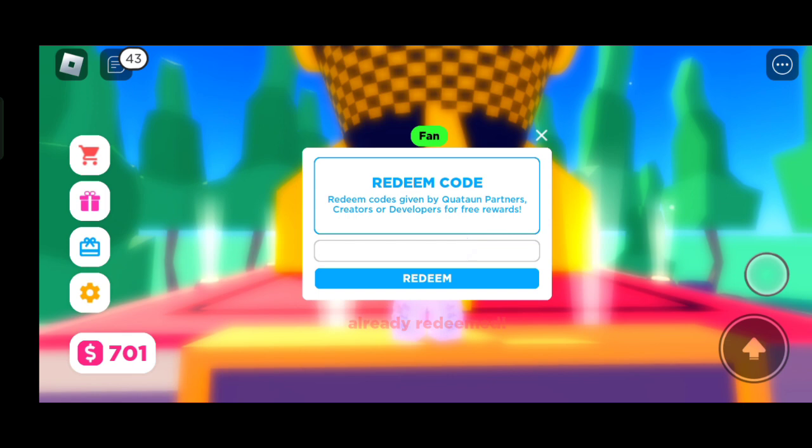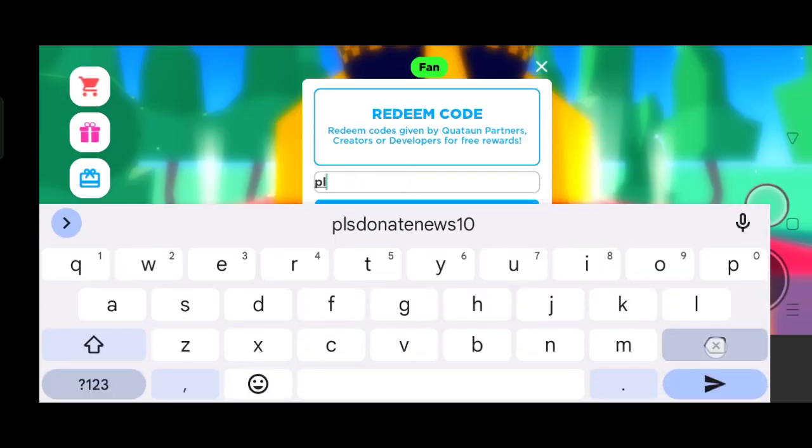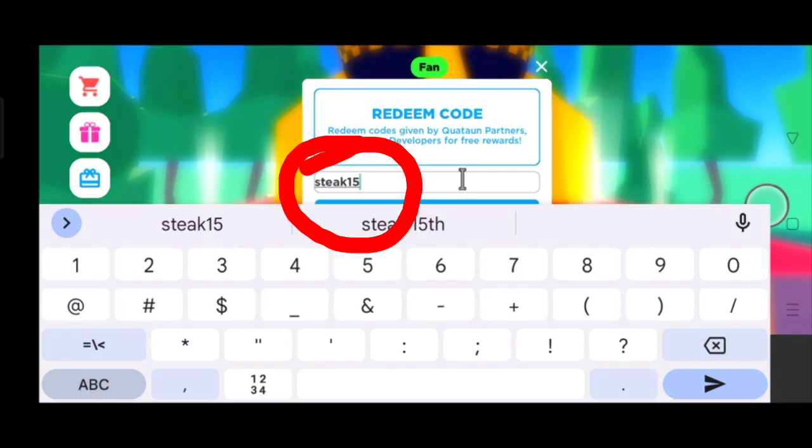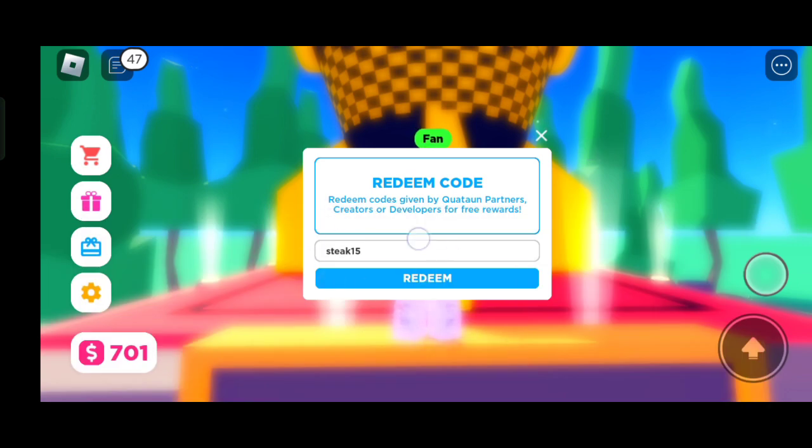The next code is 'take15'. You get 15 gift books from it.